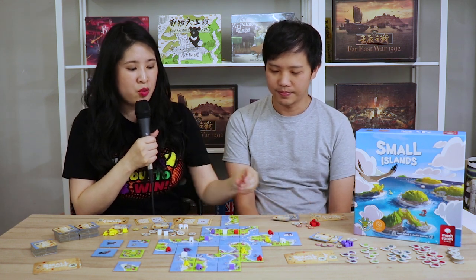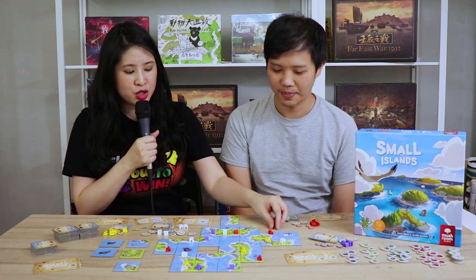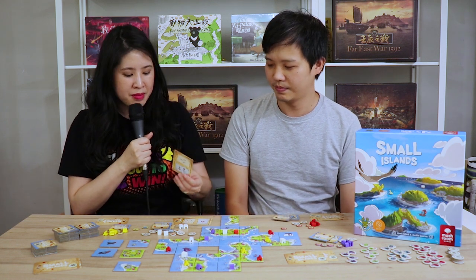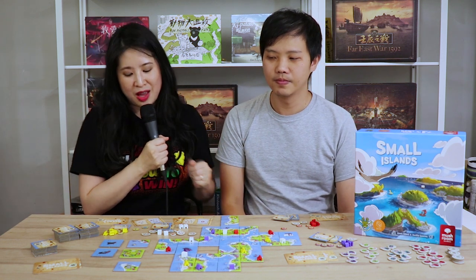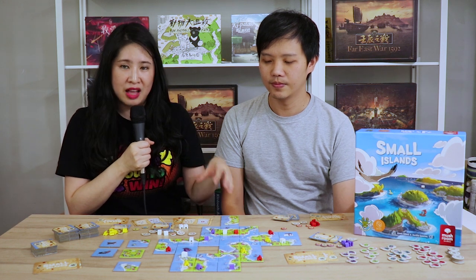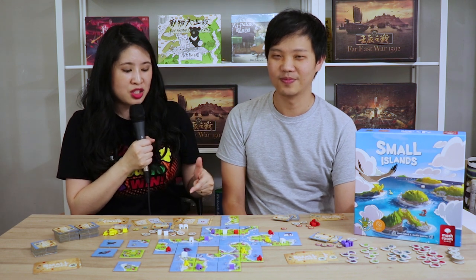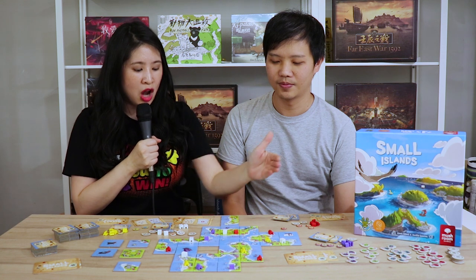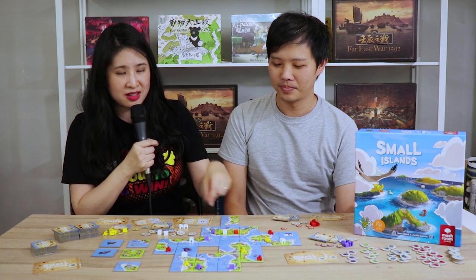To summarize: number one, make sure you know when to use your bonus resource tokens — everyone gets four of these. You can use them to modify island conditions so they better meet your objective cards, but you can also use them to mess with other players by covering up tiles they've already placed. Number two, every player only gets to build one house on each island. Sometimes there's an island in the corner that seems unconnected, but if you can connect it to a larger island, you can make it so only you can build on that new larger island.